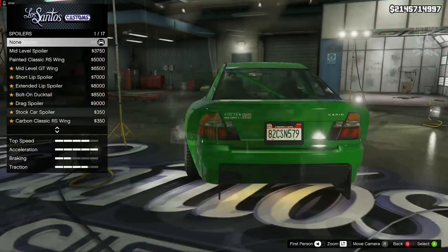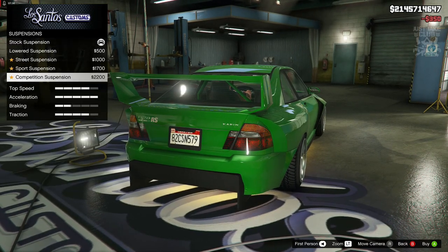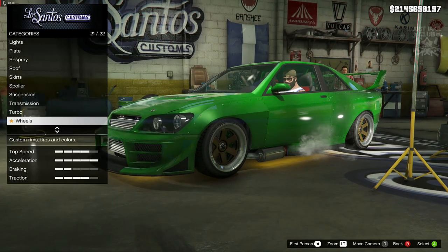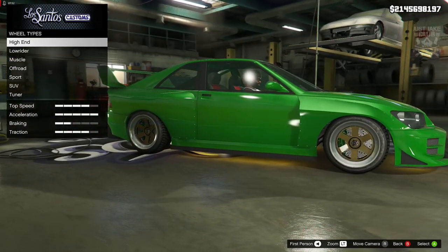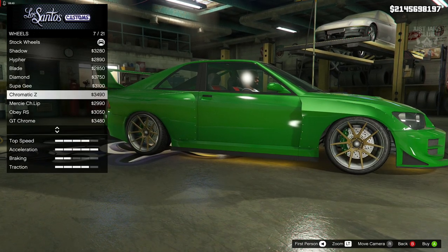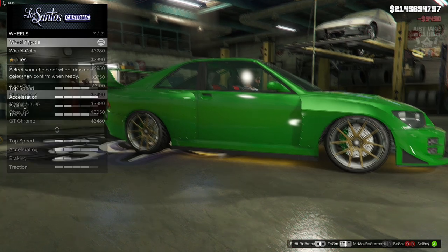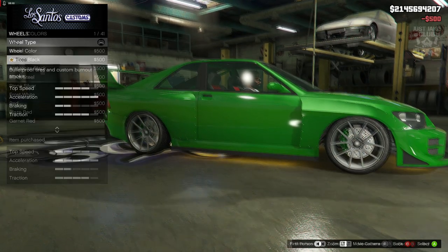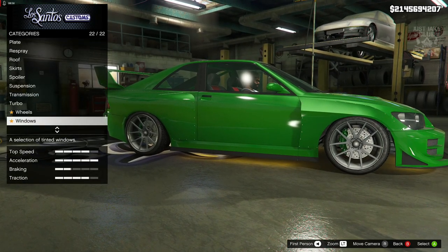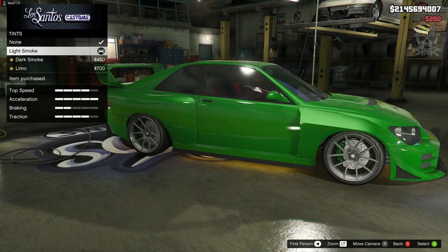For the spoiler we're going with the muscle killer wing. Suspension: we're getting the competition suspension. Transmission: we're getting the super transmission and the tuner turbo. Then we move on to wheels — wheel type. We're going high end and you want to find these chromatic Z rims. Once you purchase them make sure they're set to alloy. While you're here, you might as well purchase the bulletproof tires.